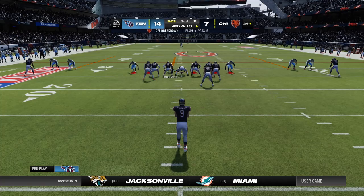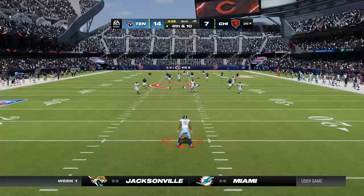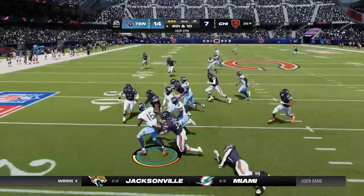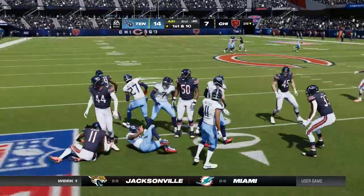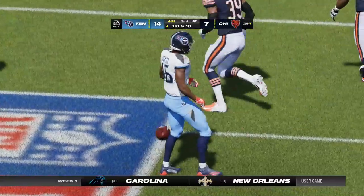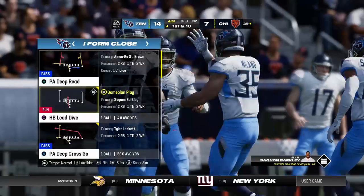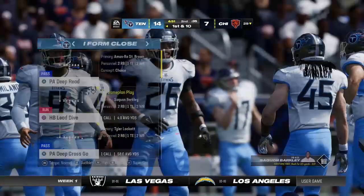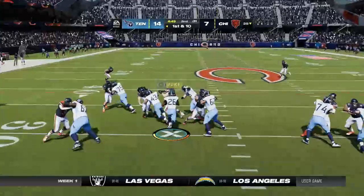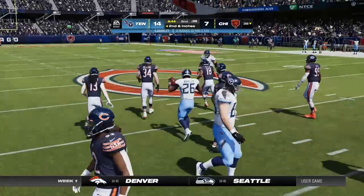Here's Stonehouse to punt. Back deep is Tyler Lockett — taking it at about the 16. That's a 55-yard punt, 13 on the return. Titan football. The offense takes the field and attention turns to Saquon Barkley. He's been good, and his guys are winning so far. He doesn't like to just tote the rock — he wants to carry his team on his back, and that's what he's done throughout this game.